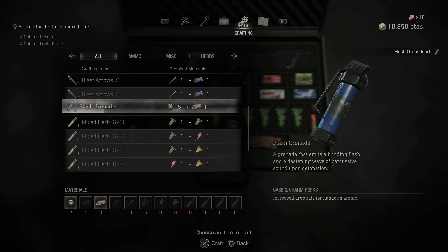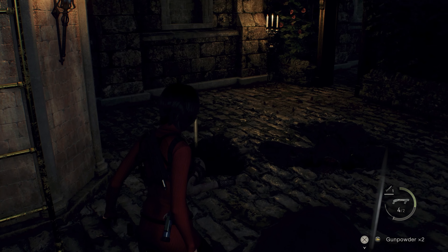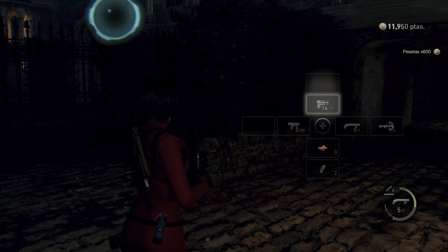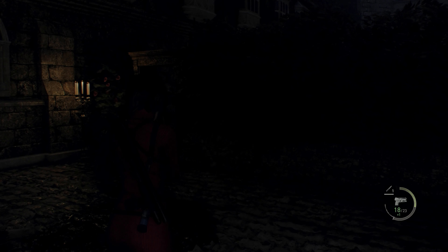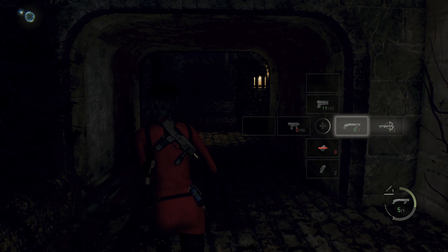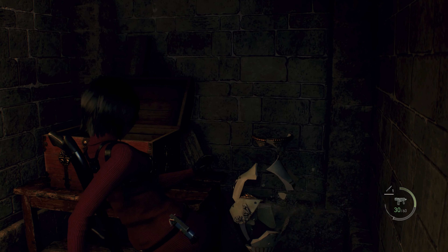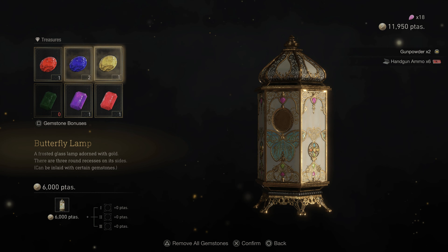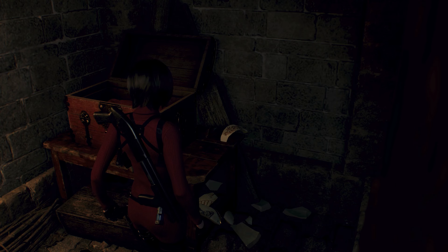We have an active spaghetti situation and she's saying it's over — it's a spaghetti-tastrophe. It's okay, the spaghetti doesn't like the bright lights. Given how weak the Ganados and Zealots are to light, I get the feeling that Alan Wake would do very well in the Resident Evil 4 universe — specifically this remote part of Spain — as long as he doesn't write anything about it while he's there.